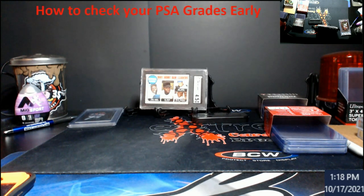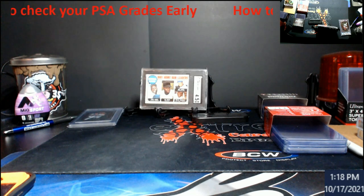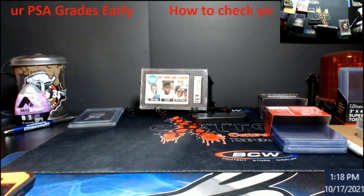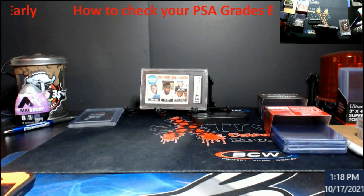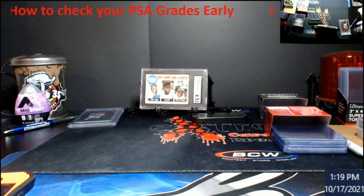While we're waiting from assembly to ship out to get our official grades — about three weeks — you can do this and just check. There will be a lot of cards you can't check, like my Zion — nowhere on there. My Tom Brady Mosaic No Huddle is also nowhere on there. It's just because nobody has yet requested a master set addition for that card.